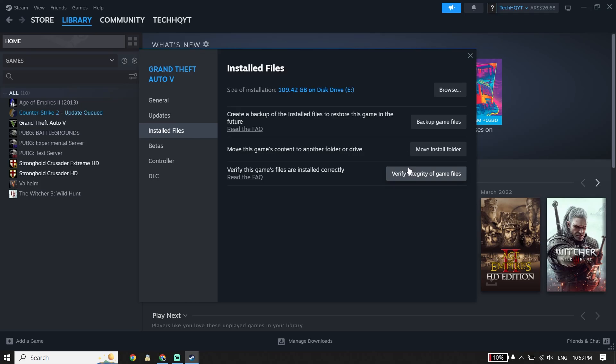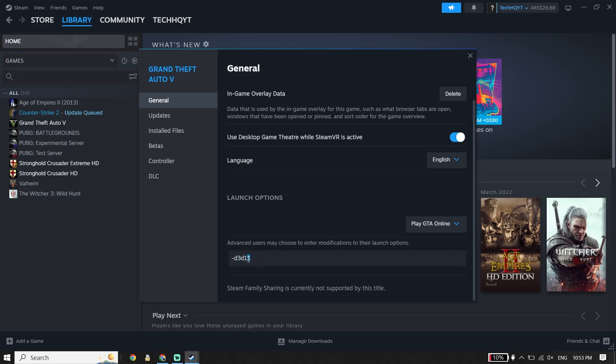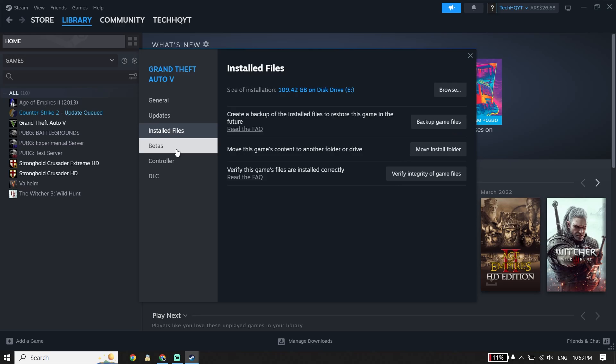Click on Verify Integrity of Game Files to verify your files. Then click on General, scroll down, and type this command in Launch Options: -d3d11. You just need to use DirectX 11 to play EA FC24. That's the first solution to fix the EA FC24 black screen on PC.